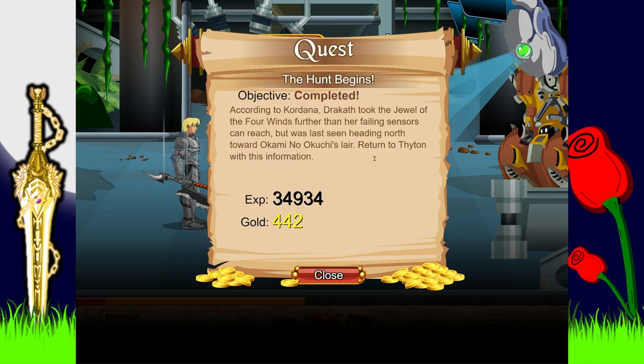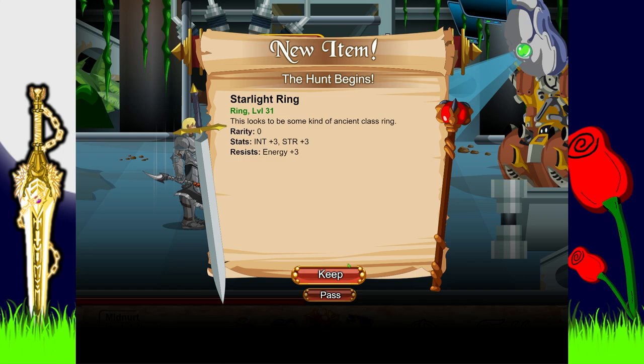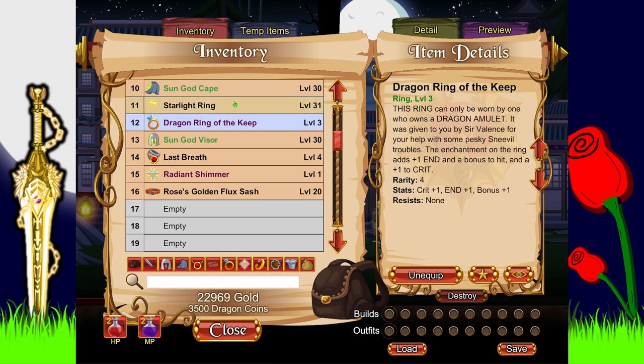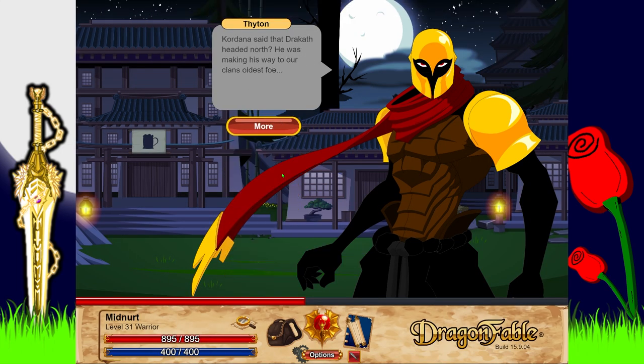I tell her I'll get the orb back from Dracath. According to Kordana, Dracath took the jewel further than her failing sensors could reach - he was last seen heading north towards Kuchi no Kami. We're returning to Tython with this information. He says Dracath was making his way to the clan's oldest foe - a devil fox called Kuchi no Kami.